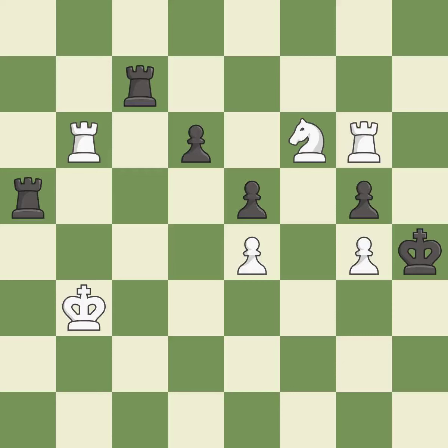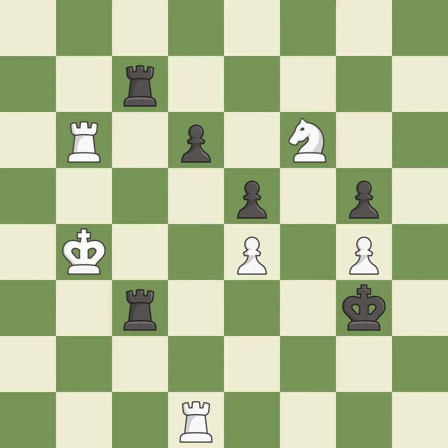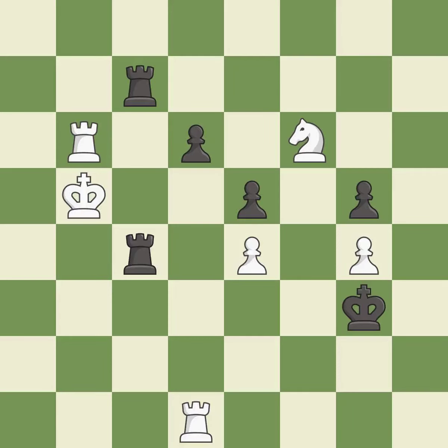This move puts the rook on a safer square — it is excellent. This steps away from the checking rook — it is forced. This is the strongest option — it is best. This doubles the rooks onto a single file, which allows them to team up to create threats — it is best. This steps away from the checking rook — it is good. This steps away from the checking rook — it is good. This is not the best — it is an inaccuracy.